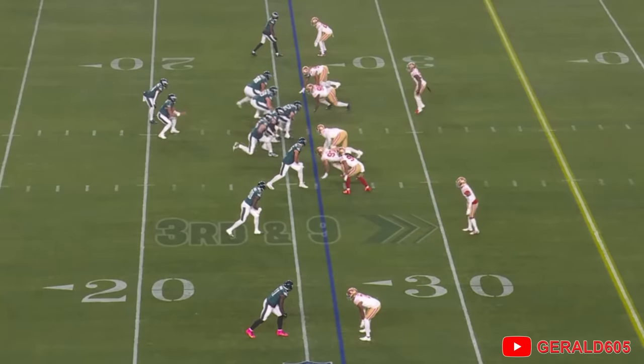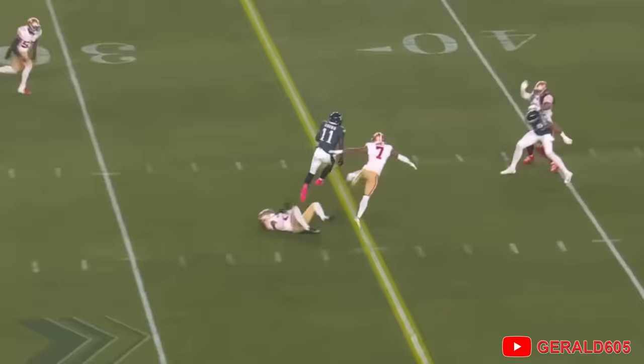Jalen Hurts in the shotgun, four-man rush, steps up, throws, caught by A.J. Brown. He's got the first down and more, all the way to midfield, all the way to the 49er 37-yard line.